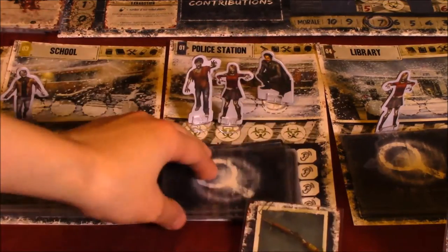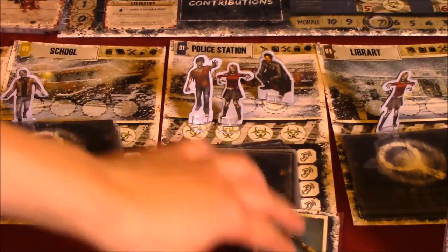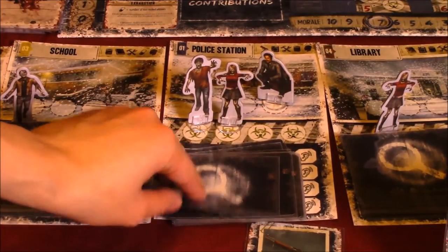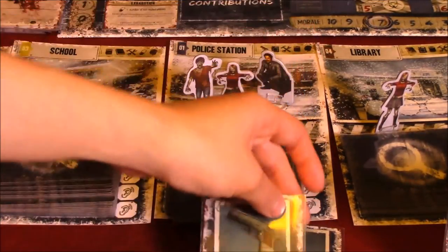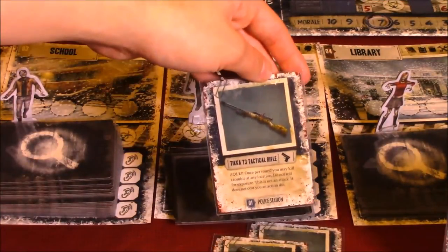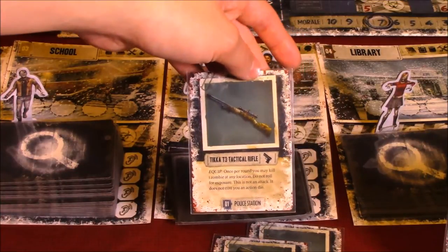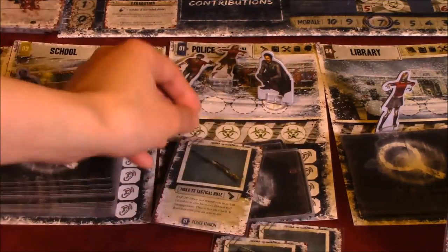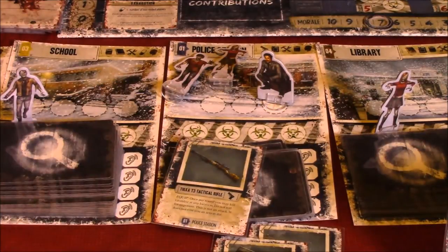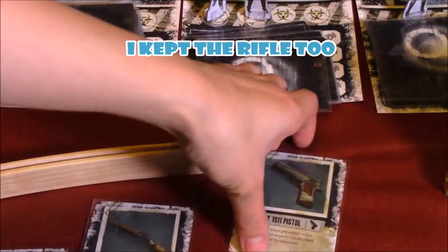A shotgun — let's keep going. Outsider, so that does not count. Let's draw our second card. Pistol. Our third card — there we go, we found our Tika T3 tactical rifle. So I can keep two of these. I will keep the shotgun and discard the pistol.